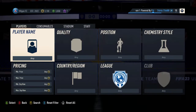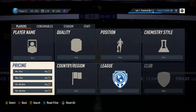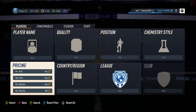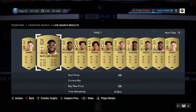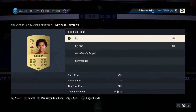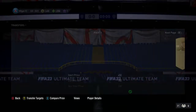Let's get straight into it. Head to the transfer market, go into the pricing and set max buy-it-now to 400 or 500. Then go up into gold common Premier League — this is worth it. Find the cheapest player; if it's 500, buy it right now.